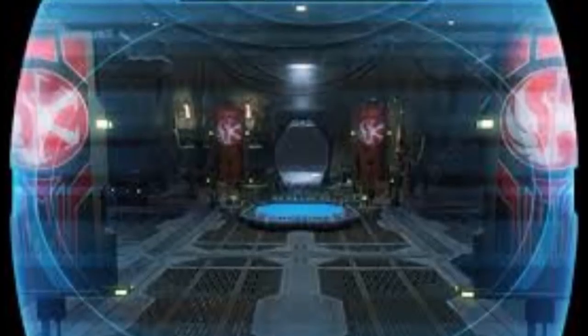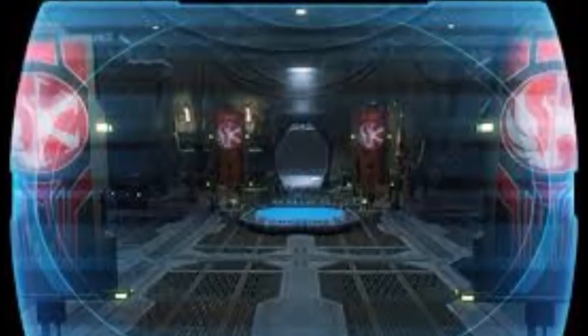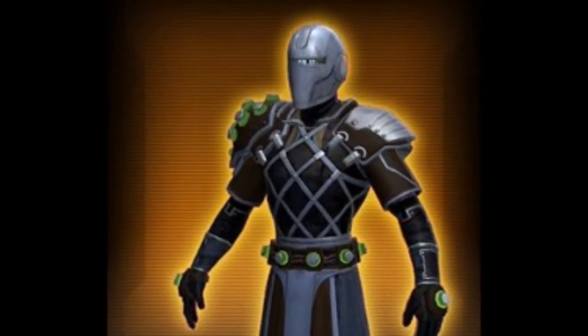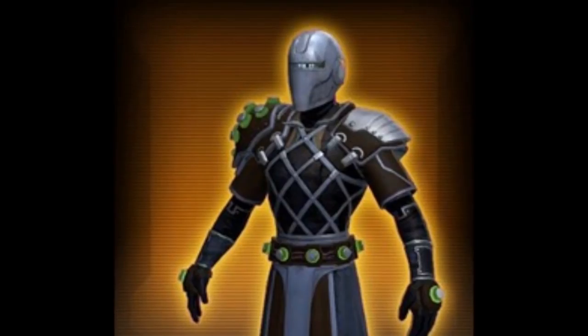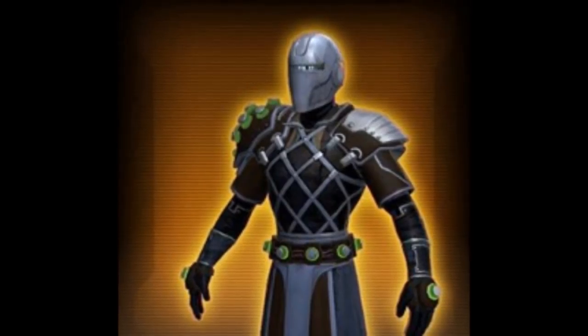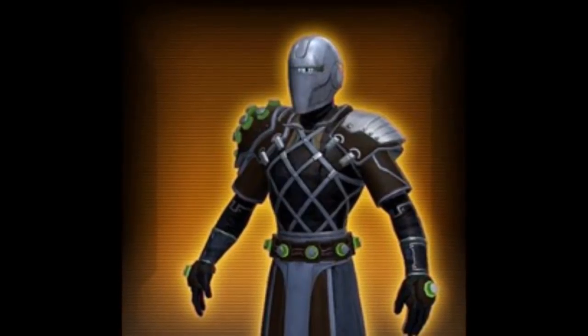With regard to armor sets, we don't have images for a lot of them. There are armor sets like the Freelance Hunter, the Sly Operator, the Charismatic Mandalorian, and the Wasteland Crusader. We do have one image here — I'm not sure exactly which set it is, but it's a really nice-looking armor set. I really like the helmet and the upper body armor has some nice design. I'm not so much digging the green orbs though — I think that kind of ruins it a little bit. But overall, it's a cool looking armor set.